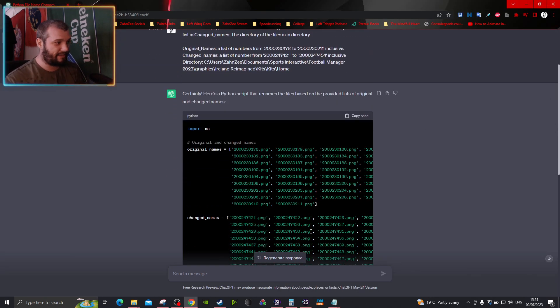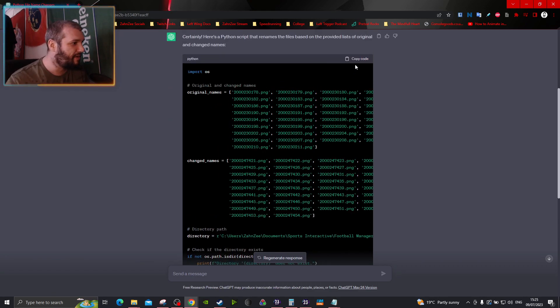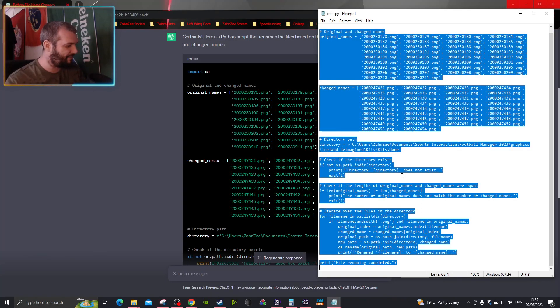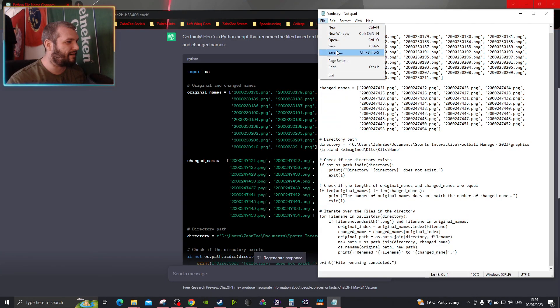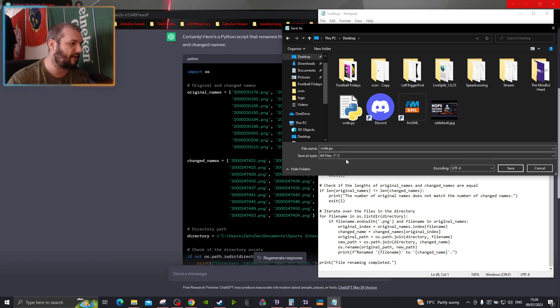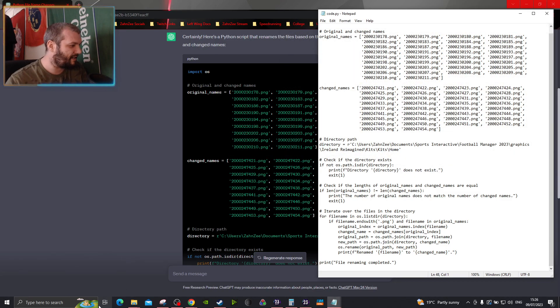Then click generate and it'll produce your Python script for you. So we're going to copy here. I've already run it, but just copy and paste into a Notepad. File, Save As — and I'm going to save it to your desktop. At the bottom where it says Text Documents, change to All Files. The file name has to end in code.py, because .py is the Python script extension.